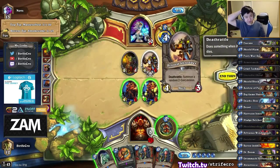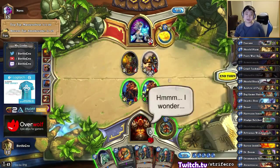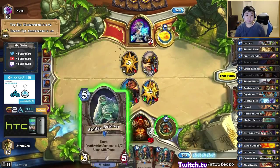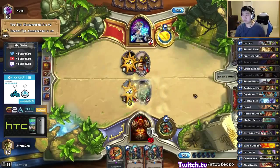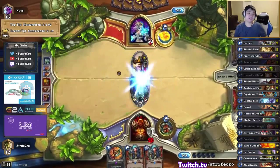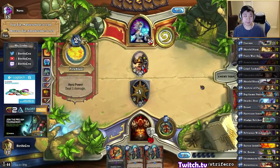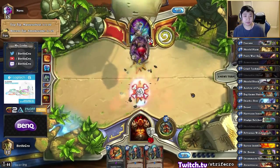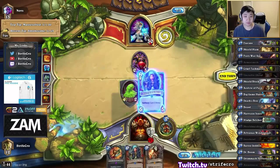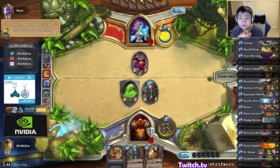Maybe I should have actually killed the shredder last turn. I didn't think about that because I don't get to kill the other half, but it gets a really good trade on my 2-2. He just got really unlucky. I think it's better to kill this guy though now. I have a lot of armor — it's looking good for me. I think I had a really good opening and ran pretty well, but I messed this game up pretty badly.